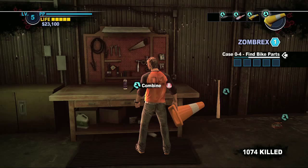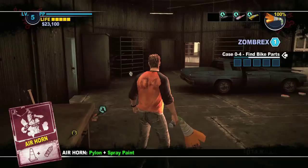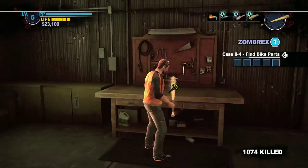The spray paint — to my knowledge, the only place to get it is on the roof of the safe house. You combine that with the pylon and it makes an air horn. The air horn is pretty worthless — it basically just tells zombies where you are. It doesn't kill them in any cool way like I was hoping it would.